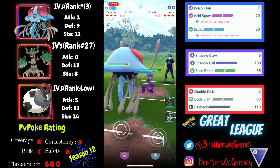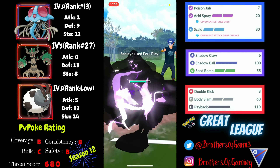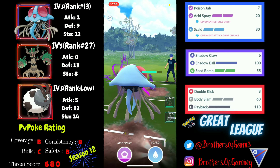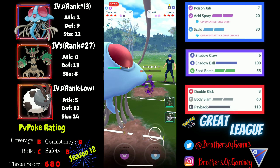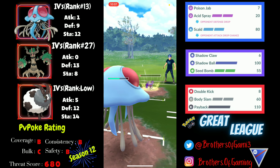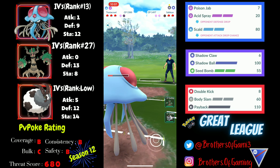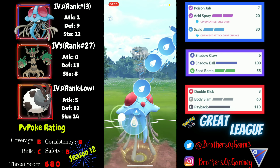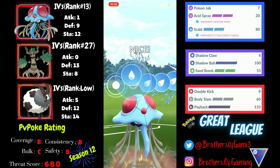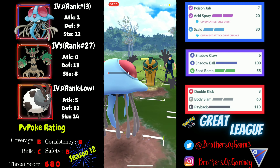In the fifth and final battle I face Shadow Sableye. It's a neutral matchup so I shield the first Foul Play and go for Scald — if I get the attack drop I can let subsequent Foul Plays through. I do get the attack drop, let the next Foul Play through, and despite my opponent having a shield advantage, I have switch and energy advantage. My next Scald also lands and gets the attack drop, so they can't farm me down.